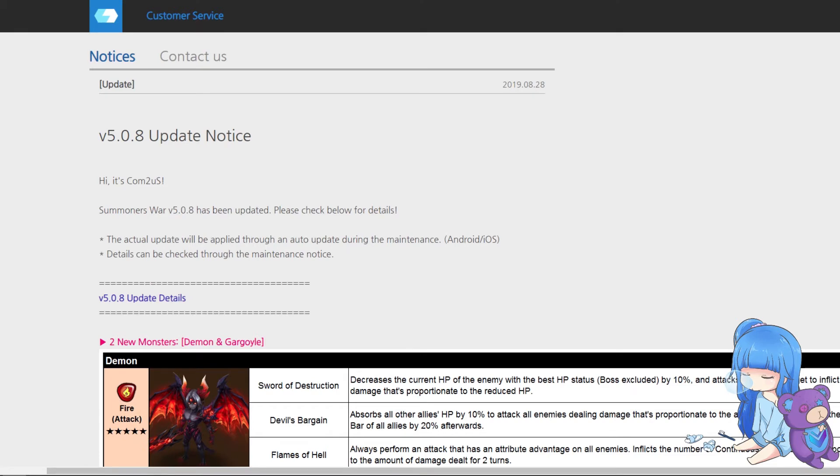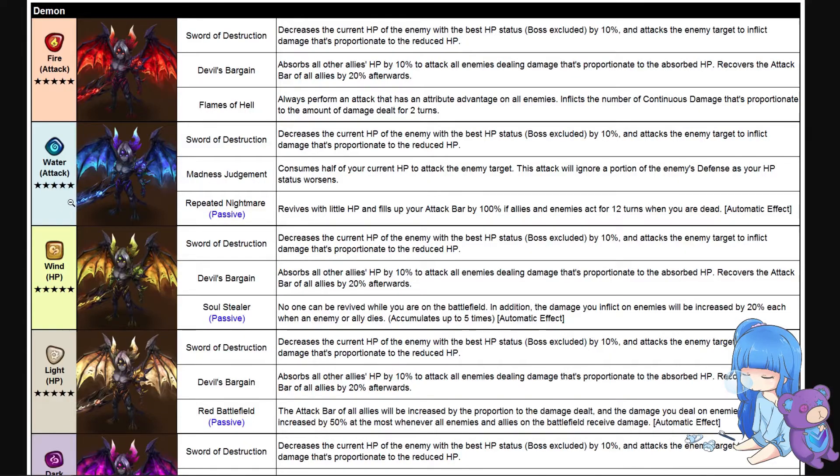This is Summoners War version 5.0.8 — we have two new monsters: the Demon and Gargoyle. All units except for the fire demon have passives, but their skill ones are a little bit unique compared to the way we normally see units. For the demons, Sword of Destruction decreases the current HP of the enemy with the best HP status (bosses excluded) by 10 percent, and attacks the enemy target to inflict damage proportional to the reduced HP.